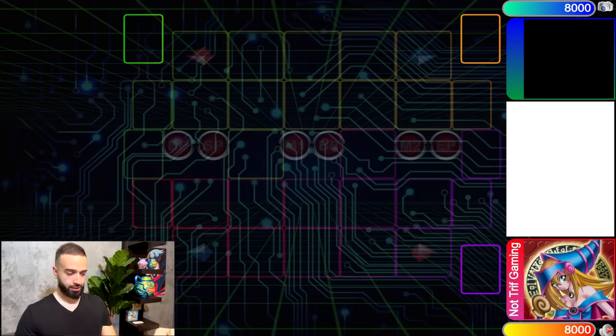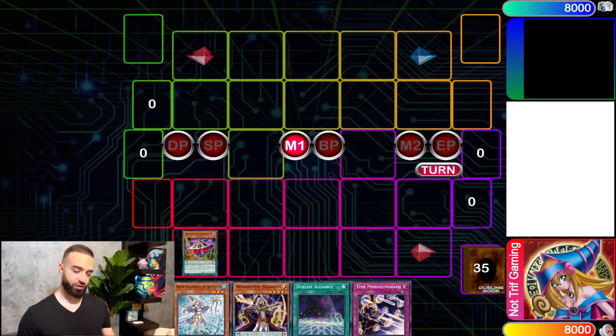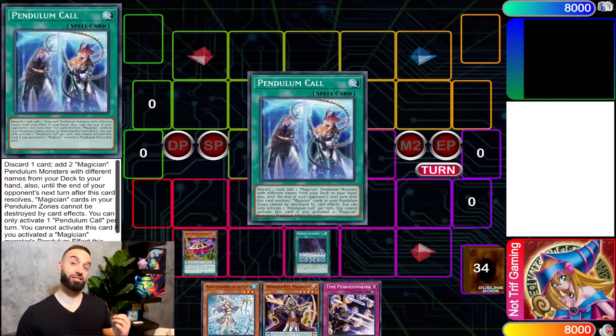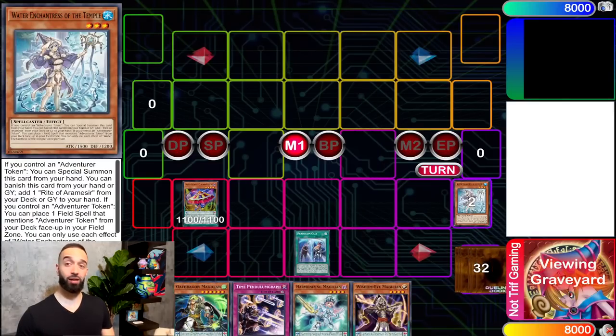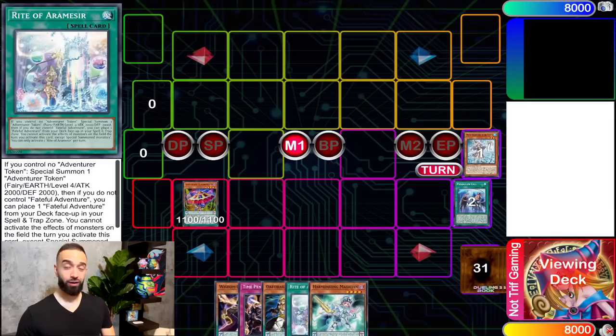The beauty of this Draco Slayer deck is that it is the best pendulum deck that utilizes Enchantress in the way it needed to be utilized. We're going to go Curtain Raiser, Pen Call, discard Enchantress — tell me a better feeling than that. And guess what? It gets even better.